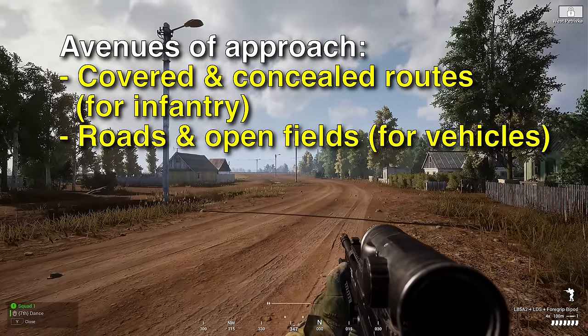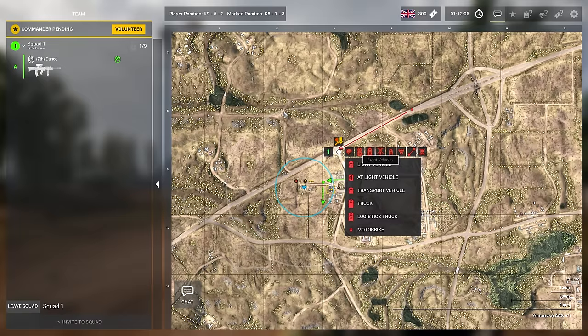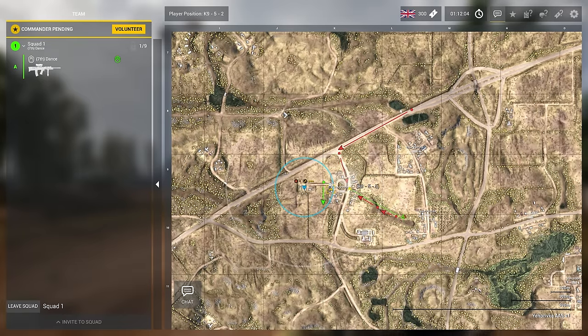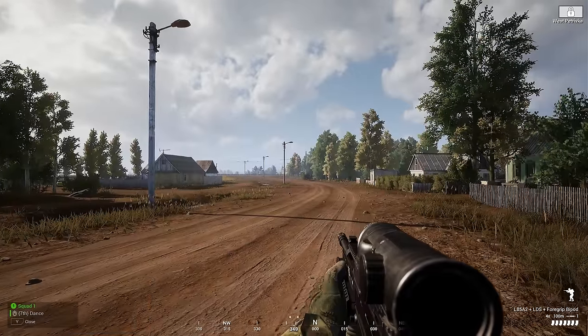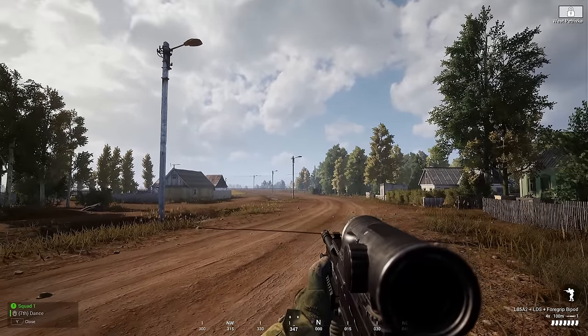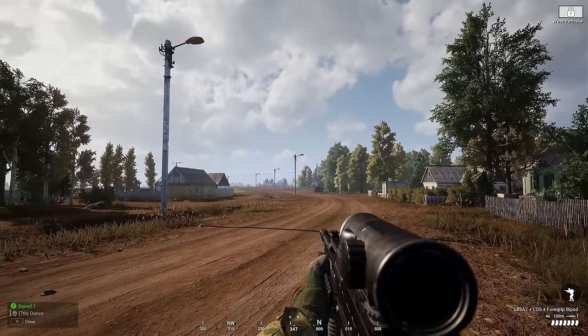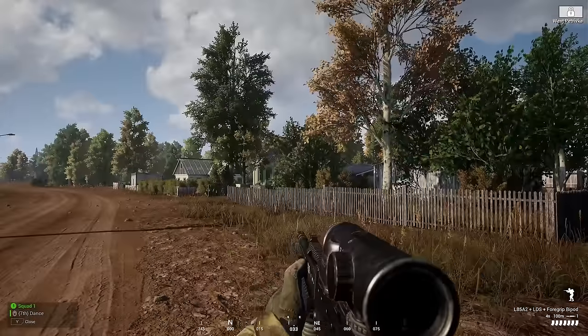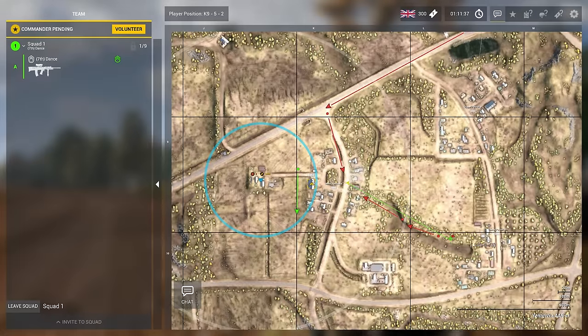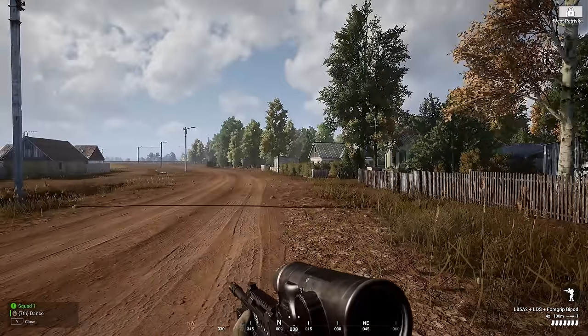Alternatively, there is also a road visible on the map that leads from the direction of the enemy spawn down to West Petrivka, which means any enemy attack involving vehicles is highly likely to come down this way. So this would be a good position for friendly AT to cover. Now that we've determined two likely enemy avenues of approach — the most likely being from the HAB through the tree line, and the secondary being the road for enemy vehicles — we can begin constructing our defenses.